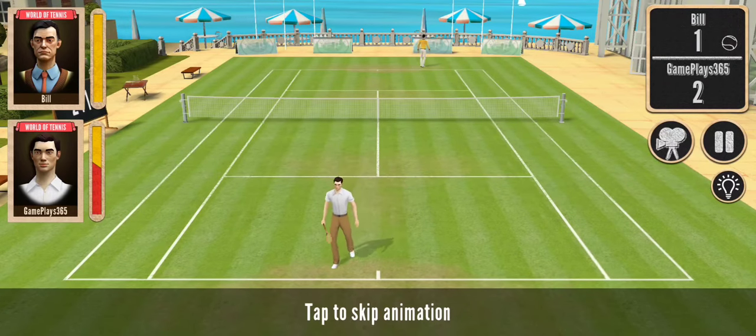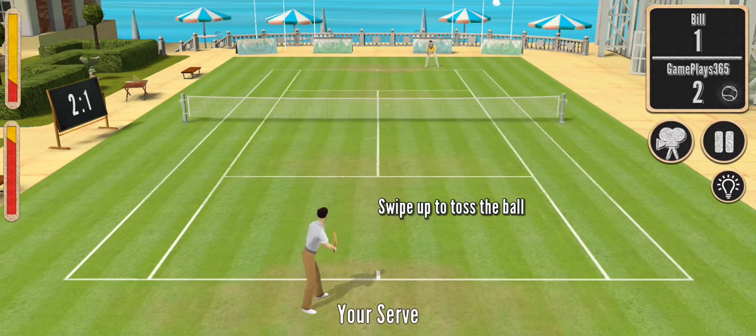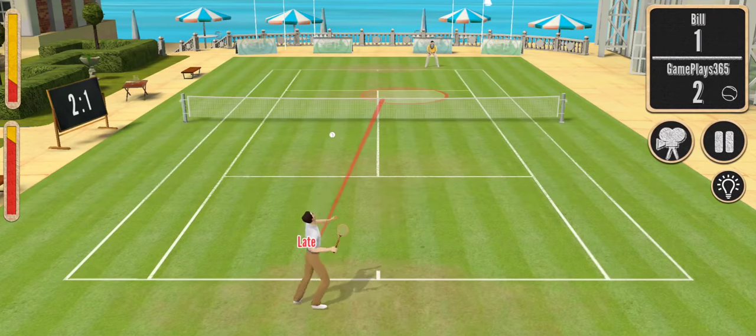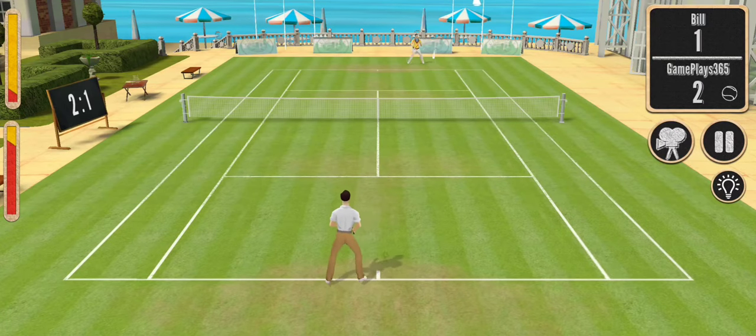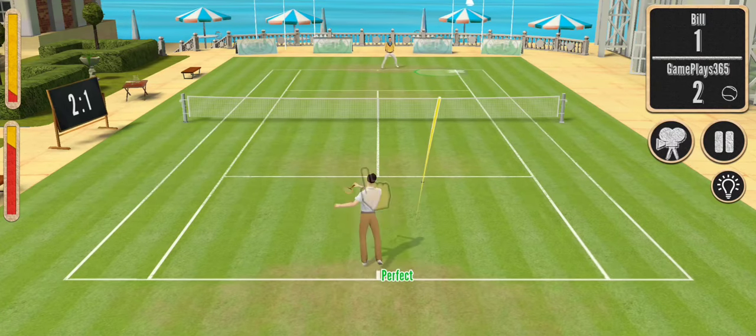As you play, the artificial intelligence system learns — it's supposed to learn your play style. This is the stamina indicator, so it's like in Tennis Clash. We have a stamina bar — when the stamina is low, your player makes more mistakes.